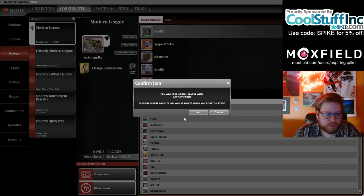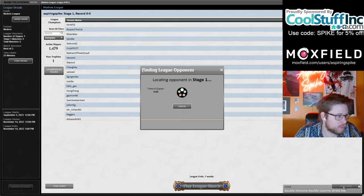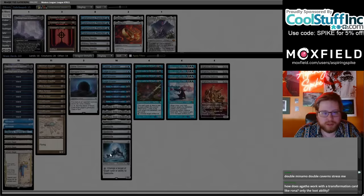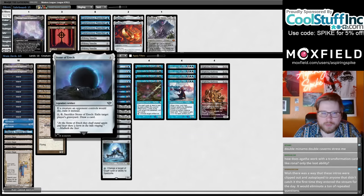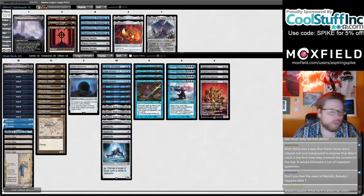Would we consider a Thought Monitor for the draw, but also cast off Imri? You can consider it, but we don't have any artifact lands. Oh, I forgot to mention one very important thing — this is also tech we got from that opponent. If anybody can remember who that opponent was — we played in the league with the Breach deck — I'd love to give them a shout-out. I tried digging for a little bit; I couldn't remember what deck I was playing.